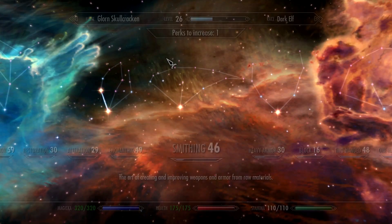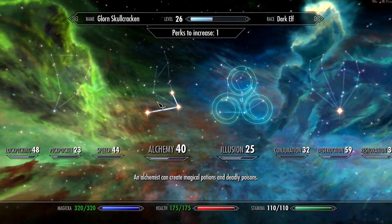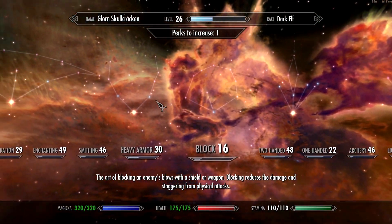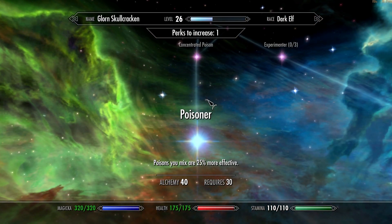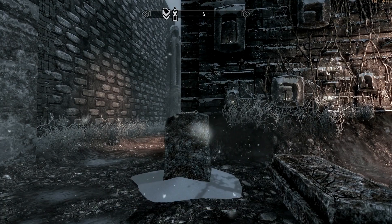Let me show you what level I'm at on alchemy. Where is alchemy? I know it's here somewhere. God, why is it so hard to find? Oh, there it is — Alchemy. So we're halfway to level 41, so we'll see how well I do.